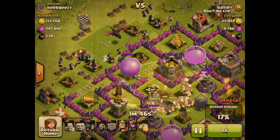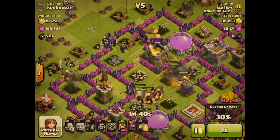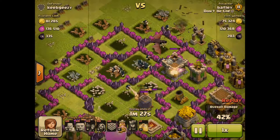After this, monitor your giants carefully and monitor your hero's health carefully to know when to activate their abilities, and drop spells where appropriate — but otherwise, you're jolly well done.